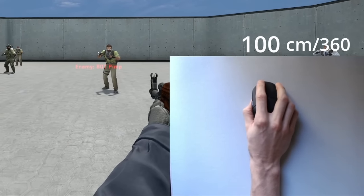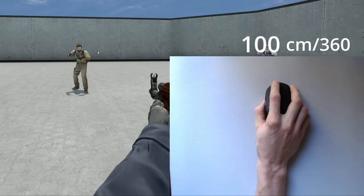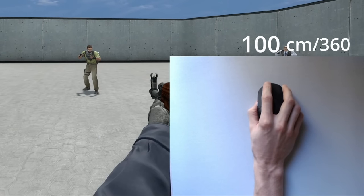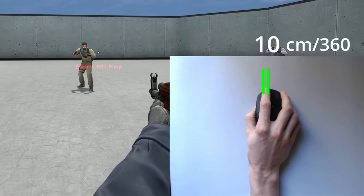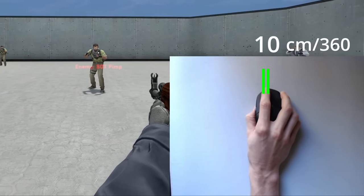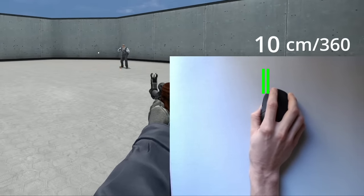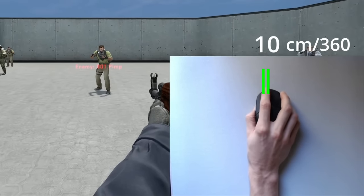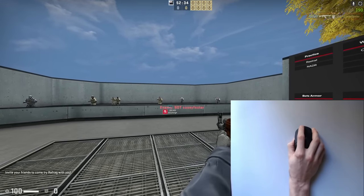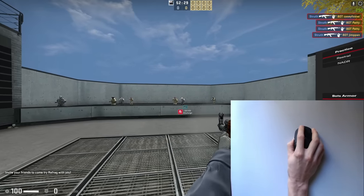Normally you'd aim for the head, but this will be easier to show with a larger target, so let's aim with the upper chest for now. Using extreme values to show the difference — to hit this target on 100 centimeters, all we have to do is land our mouse within this generous range on our mouse pad. But if we use the opposite extreme of 10 centimeters, you have to land your mouse in this incredibly small area, where you can barely even see my mouse moving. This was against a close target while aiming for the chest — trying to land a long-range headshot on high sensitivity gives you so little room for error that almost no pro players bother with the trouble.